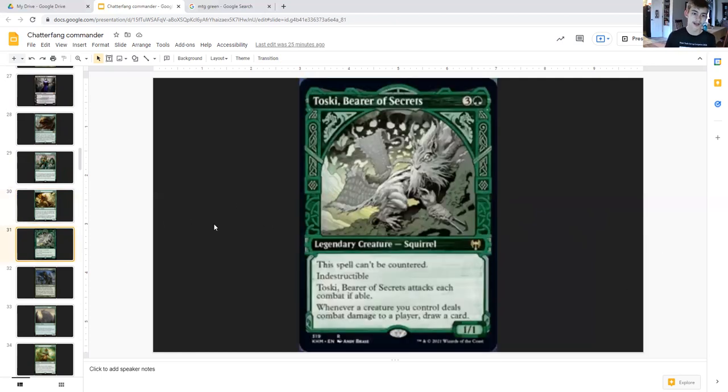Now we get into token payoffs — Mycoloth also counts for one of them. Starting with Toski, Bearer of Secrets, three generic and a green. It's a squirrel one-one, the spell can't be countered, and it's indestructible. Attacks each combat if able. Whenever a creature you control deals combat damage to a player, draw a card. So you've got card draw potential within your army, allowing you to keep going and fueling your plan. It can't be countered and it's indestructible — all you could ask for is protection or hexproof.